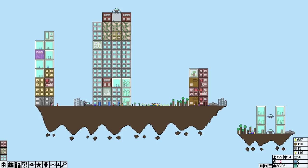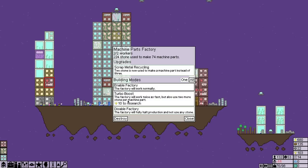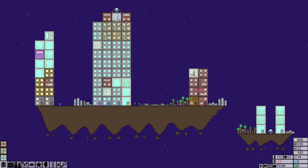Twice as fast — let's go ahead and do this guy, slide him in quick. Then we'll go back to normal mode and turn you all back on. I'm going to turn on the scrap metal recycling to save us on the stone use.